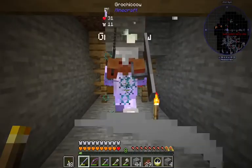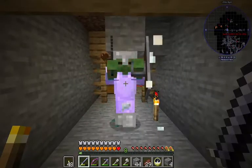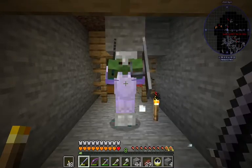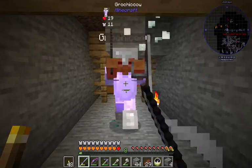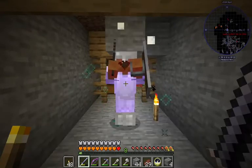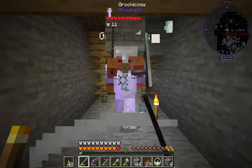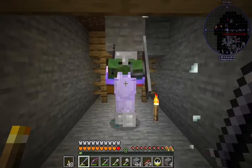I saw it happen this time — there's a little spawner in there that disappeared, and out came the boss. The mini-boss, I really should say. So this one has chests in it, at least. That's what all these little brick structures are that I keep finding.